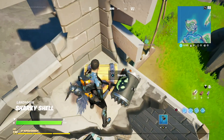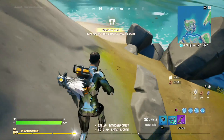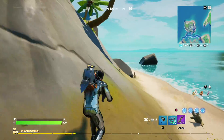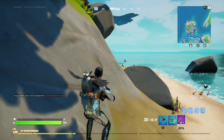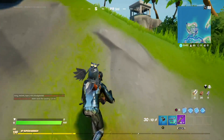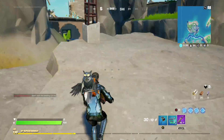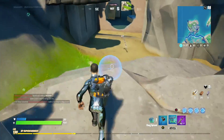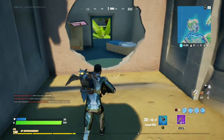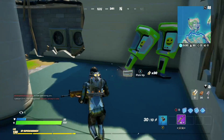Because if you're a professional, you already know exactly where to drop, exactly what to do, and how to do it. So my drop is The Shark, which was a highly regarded POI in Chapter 2 Season 2, but has dropped ever since Chapter 2 Season 3 with the big flood. And now in Chapter 2 Season 4, it is completely destroyed with only a few features remaining from the original island.